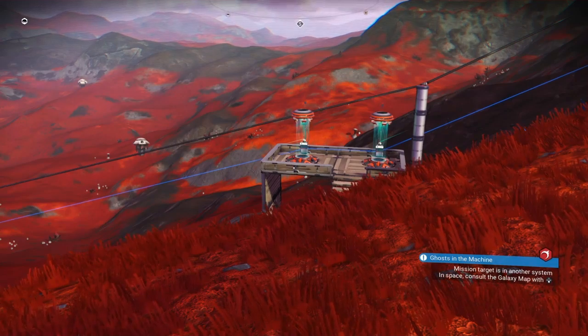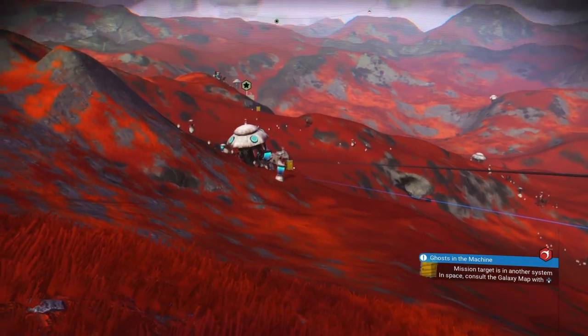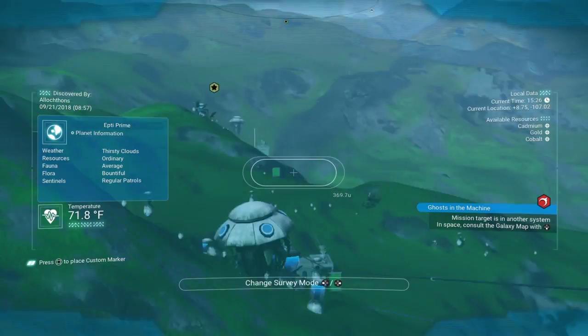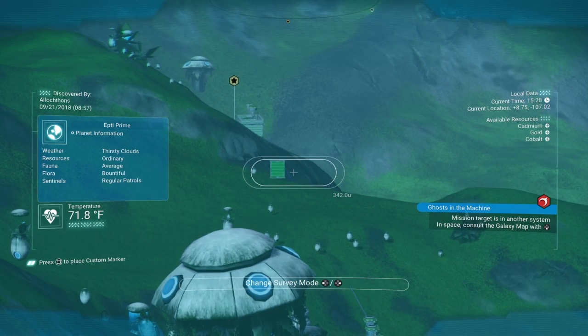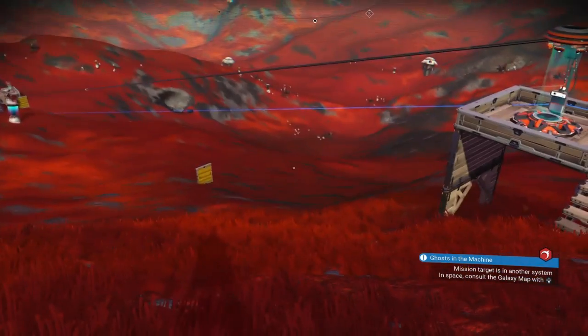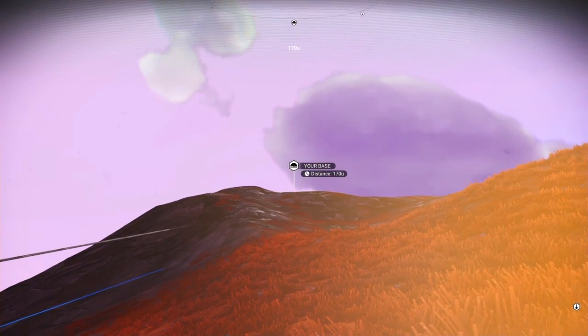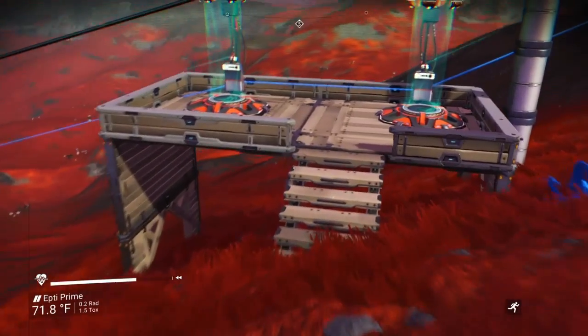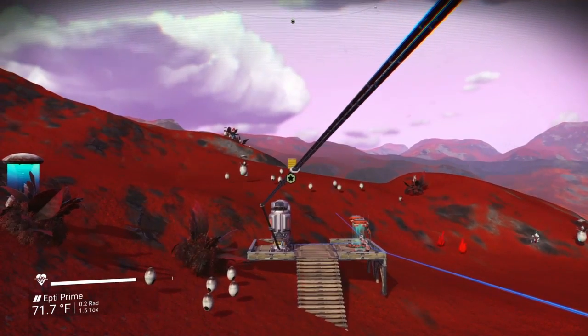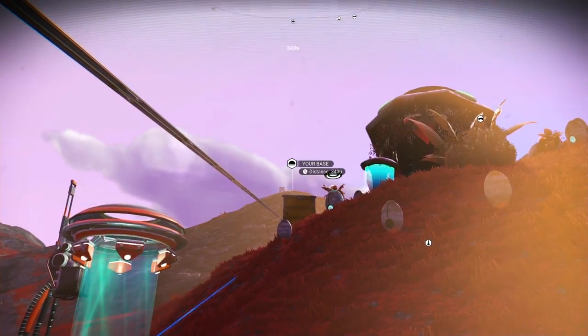One final note I forgot to mention earlier: you'll see that I have some leftover walls there. Those are left over from when I actually did the boundary expansion. That allows me to build further - and 300U is usually the base boundary, but if you build things slowly away from it, which is what those walls are for, then you can expand the boundary to about a thousand U. I will put a link in the description about how to do that as well.